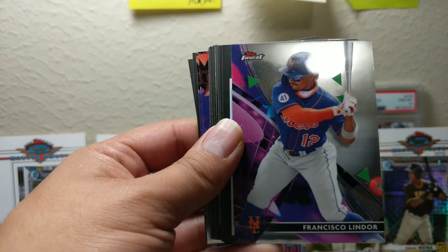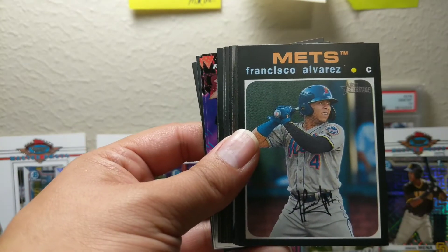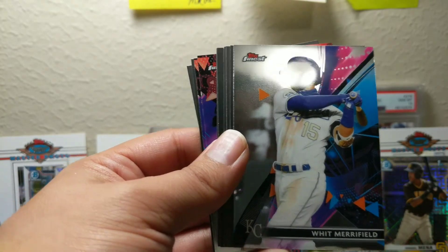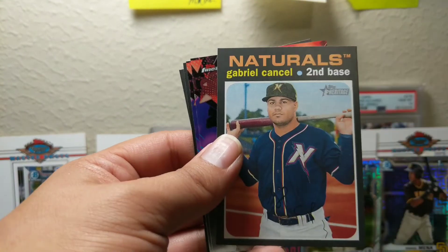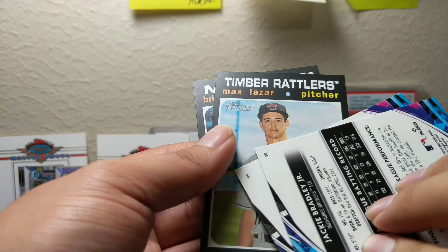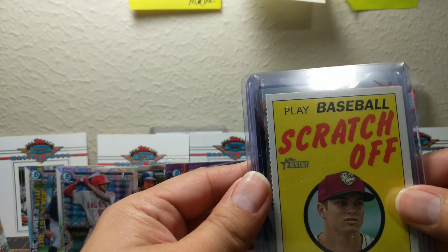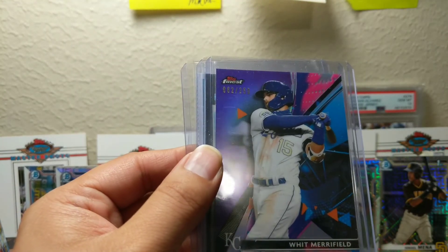Conforto, these are base cards — Francisco Lindor, got a Vientos. Frankie Alvarez, Tim Tebow. Whitmeryfield, Lynch — these are the Royals: Khalil Lee, Kyle Isbel, Gabriel. And I also got the Brewers — nice Yelich, JBJ. I believe that's not a short print — Lazar and Terang, so those are the Brewers. For the big hits, we got a scratch-off of Brady O'Connell, the team captain — I'm gonna save that card for last.